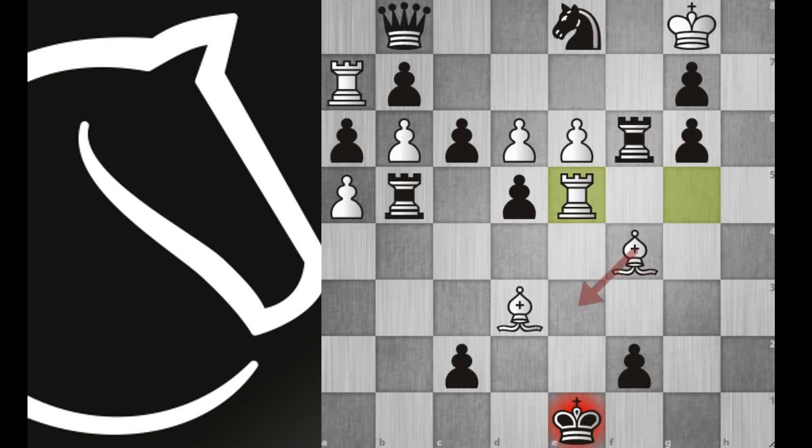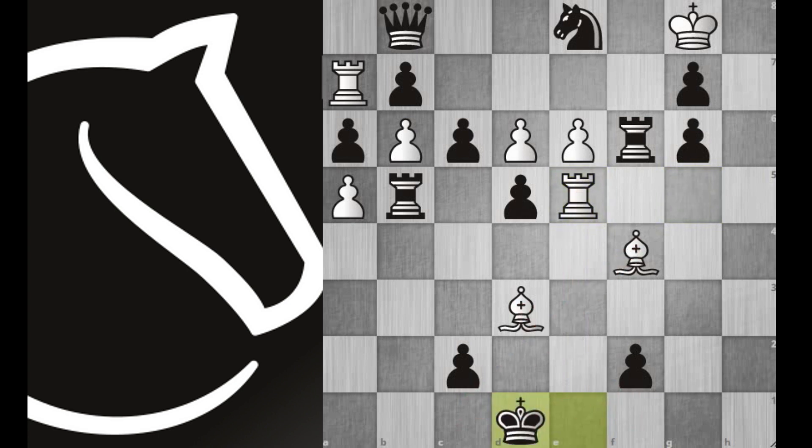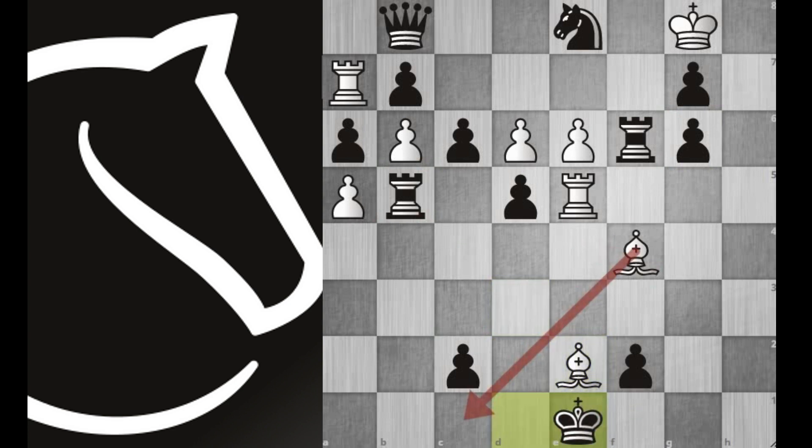Look at this position carefully. The black king is already in a cage. He has only one legal move: king d1. Now we arrived at the desired position. After bishop e2, we forced the black king to move to e1.